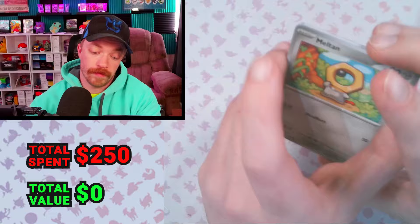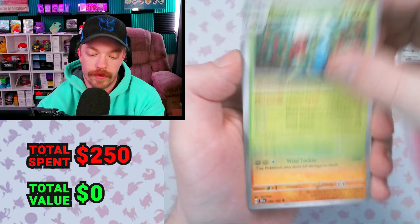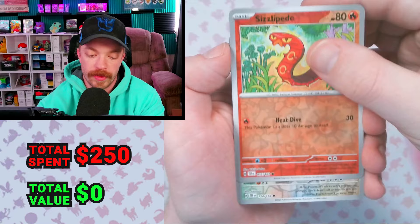We got Meltan, Nuzleaf, Minccino — that's kind of cool, it looks like a claymation one. It's pretty sick. Rockruff, Roserade, Excadrill, Heatmore. We got a reverse Sizzlipede. Reverse Lickitung to a holo to Dunsparce. First pack is indeed a dud.